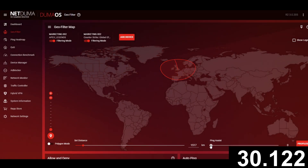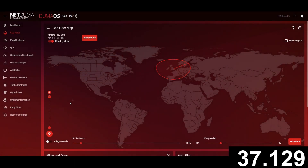Then we have ping assist. It works in conjunction with your filter — you can set a custom ping value and you'll be able to connect to any server that meets your criteria, even if they are outside of your filter range.